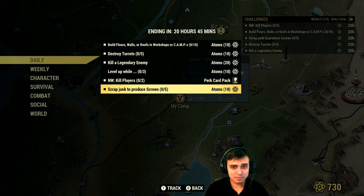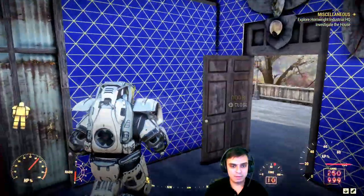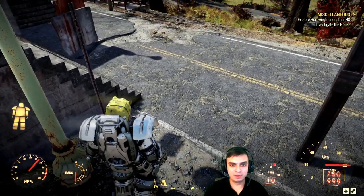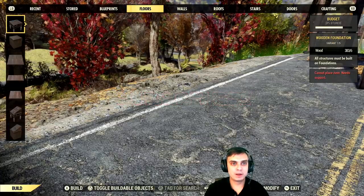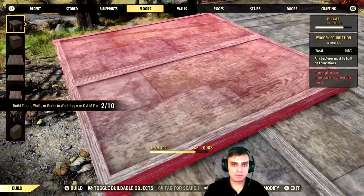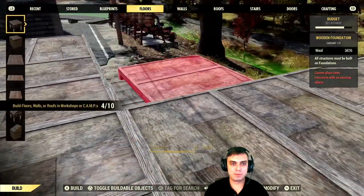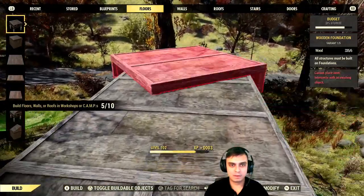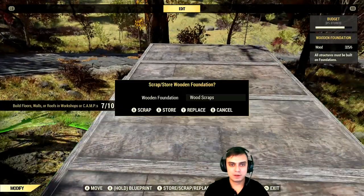Let's start off with building floors, walls, and so on. I actually scrapped my pre-built fort which would have made this super easy at a workshop, but we can do it this way too. I'd recommend getting yourself a blueprinted fort - usually I complete the challenge just by placing it. There we go - now I'll scrap all this. Really, really simple. Now let's go do the others.